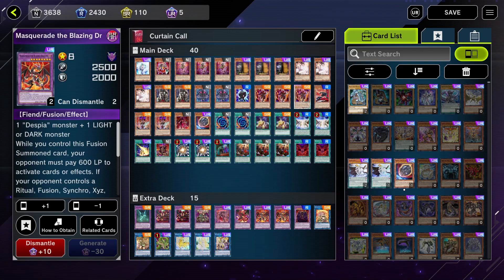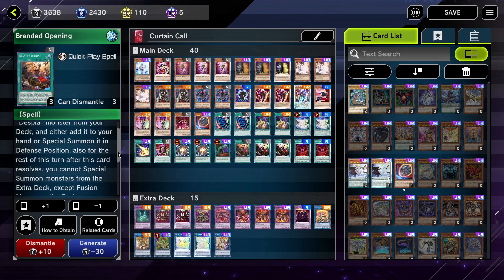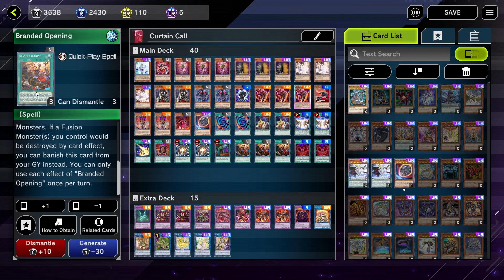The main objective of the deck is to make two Masquerade Dragons before your opponent's first turn, forcing them to take incredible amounts of burn damage if they do want to make an extensive combo. The main line of the deck starts with Branded Opening, which allows you to discard the card and take one Despia monster from your deck and special summon it in defense or add it to your hand. You can also banish it from the graveyard to protect one of your fusion monsters.